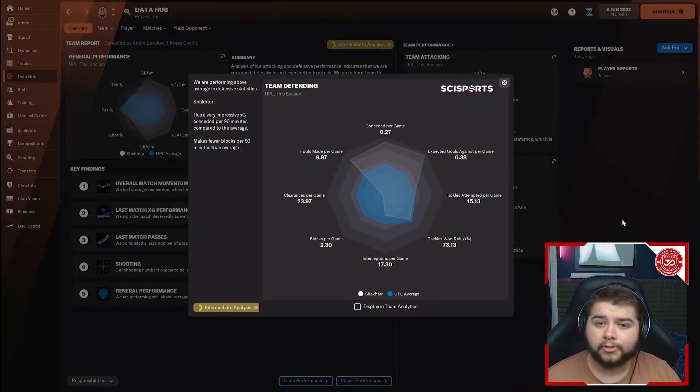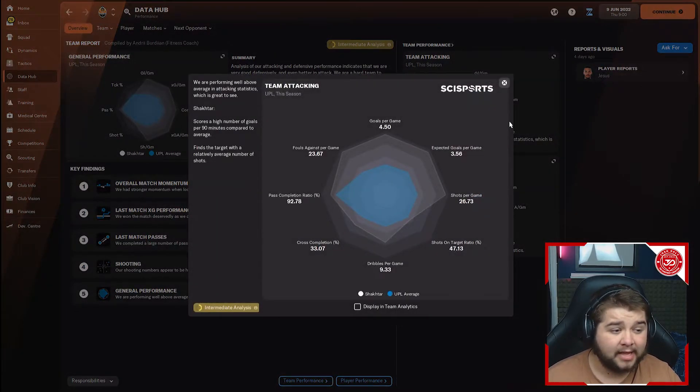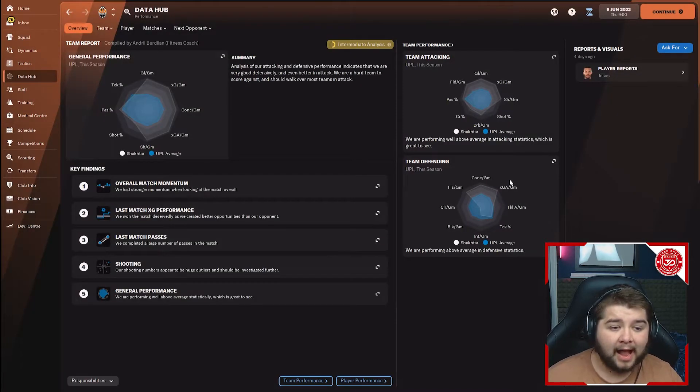We conceded 0.27 goals a game — the tackle win ratio could be a little bit higher, granted — but to be conceding 0.27 goals a game and attacking at 4.5, that's honestly nuts. Fair play — an absolute joy to test with Shakhtar.